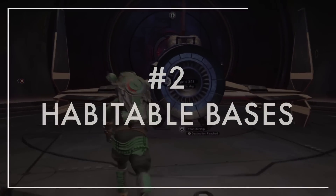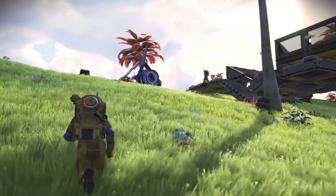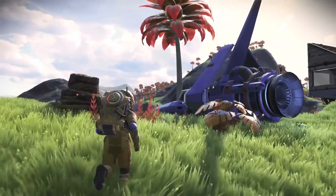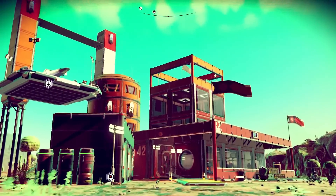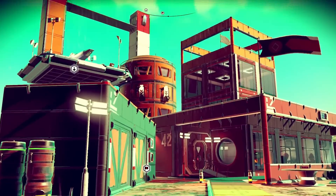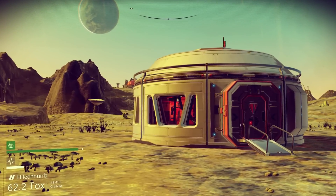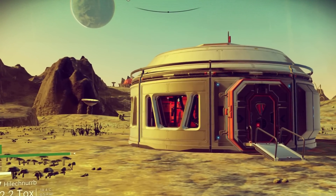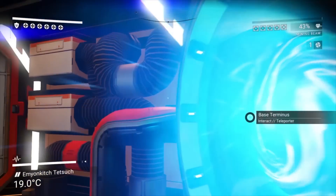Number two: Habitable Bases. Since Next in 2018, players have been able to build a base wherever they like — you simply place the base computer anywhere and go to town. However, back in the day, players would need to locate an existing Habitable Base and claim it for themselves. While from the outside, Habitable Bases looked just like a cylindrical room, they actually featured some unique aspects on the inside that even modern bases lack. Firstly, they came with a built-in teleporter — no power required.